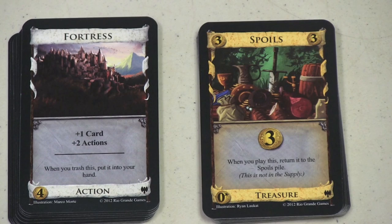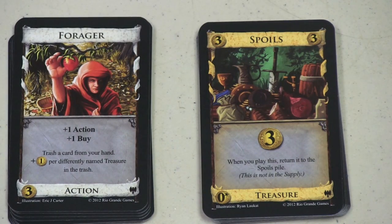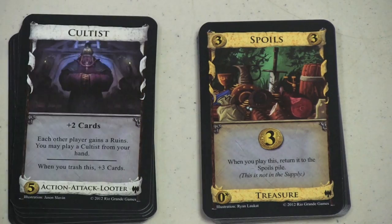The Fortress is a neat card: plus one card and plus two actions, and when you trash it, it goes back into your hand. This expansion is all about trashing — there's tons of it. Mix the Count with the Fortress and you have cards that come back into your hand even when trashed. There are other things in the game that force you to trash cards too. The Forager gives plus one action, plus one buy, you trash a card from your hand, and then get plus one coin for every differently named treasure in the trash. I've actually trashed a gold deliberately to increase the value of my Foragers.